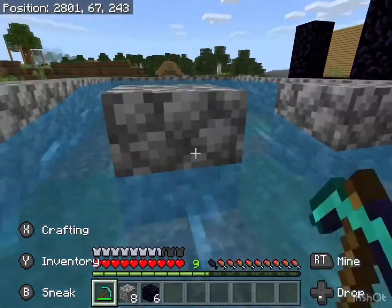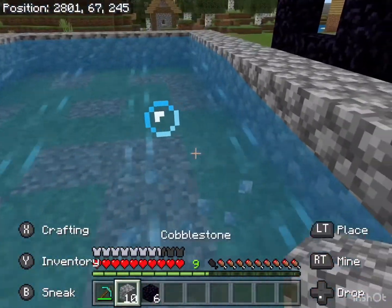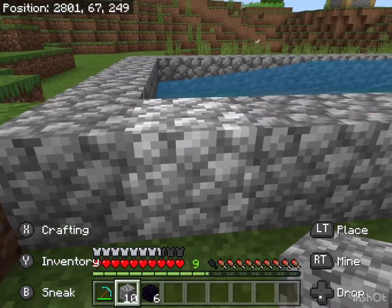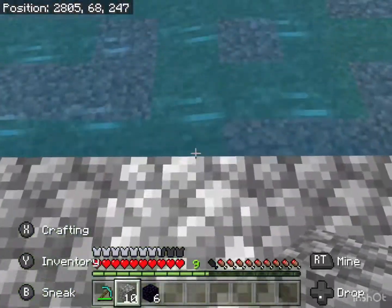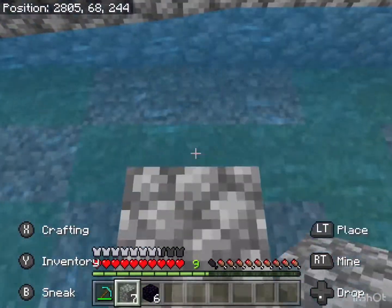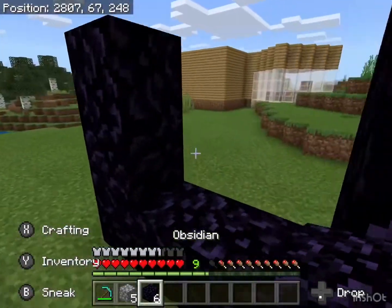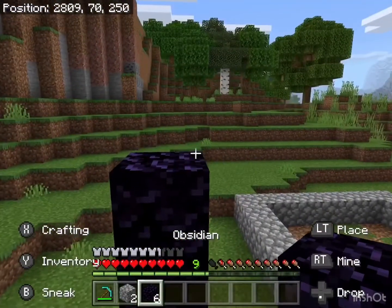The reason you'd want to collect all this is so it's not there next time when you're placing everything down. So you're going to go one, two, three, four, five right here. And as you can see, that's all flattened out again so you can make the nether portal.